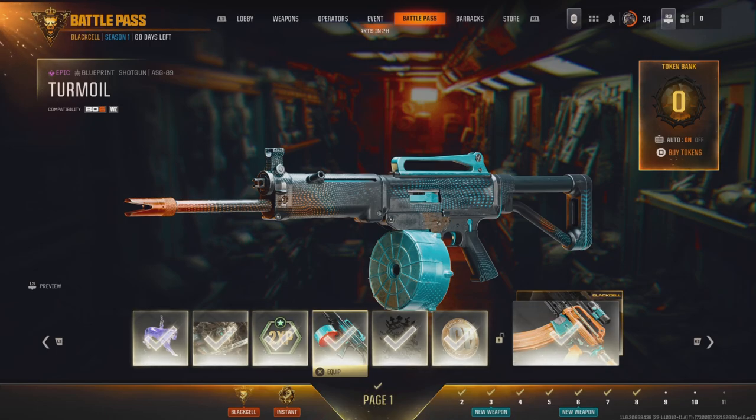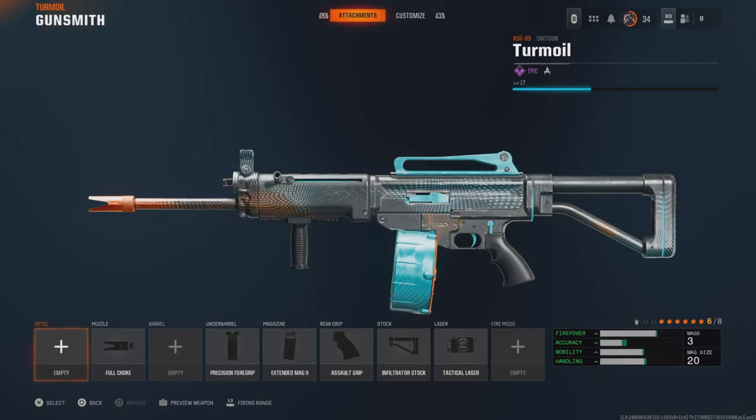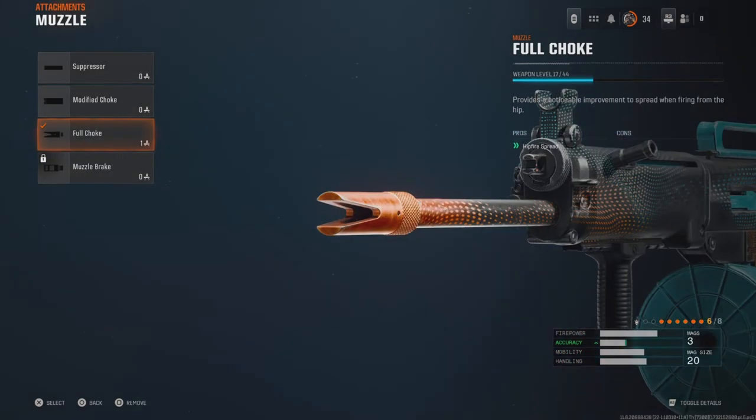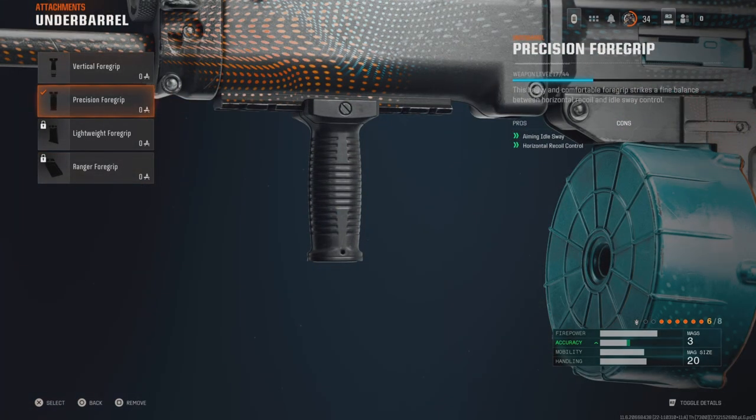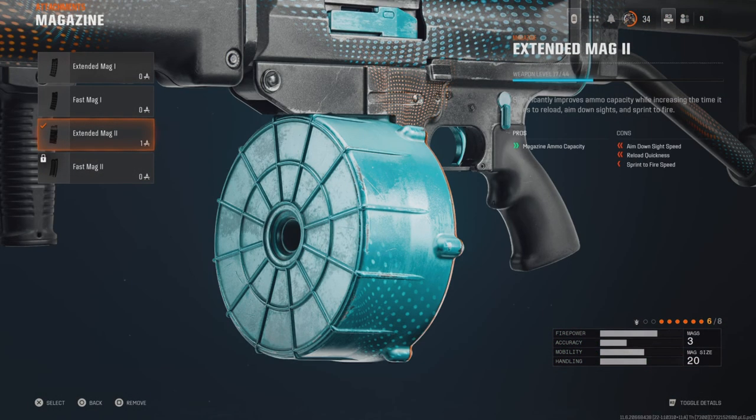For the Turmoil, starting off we've got a full choke which increases our hip fire spread — not bad. We also have the precision foregrip which aids our ADS and horizontal recoil control, which we'll need because with the extended mag 2, we get more rounds but it dampens our ADS. Obviously reload quickness is trash and our sprint to fire is reduced — so our ADS is twice reduced, which is not good.